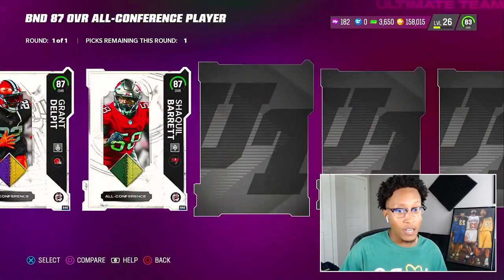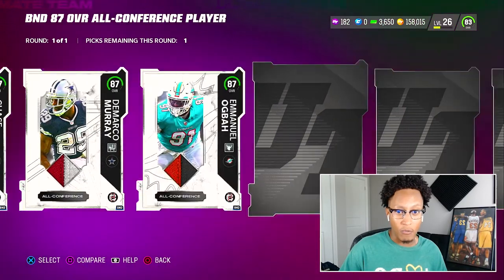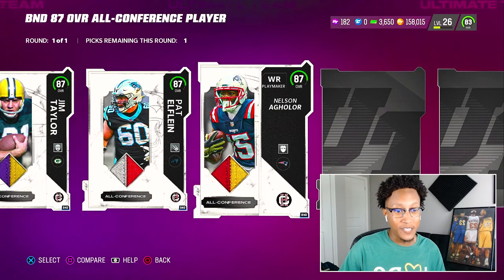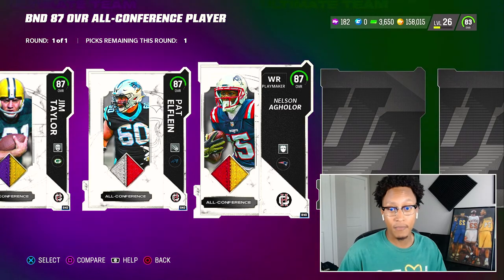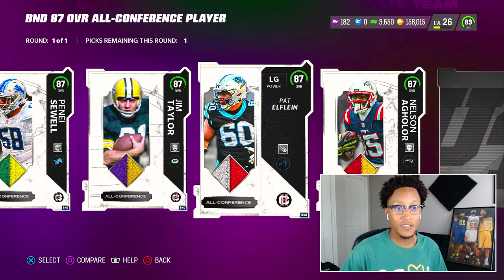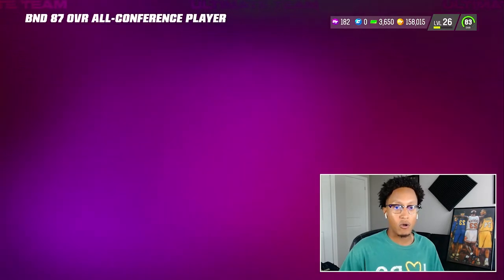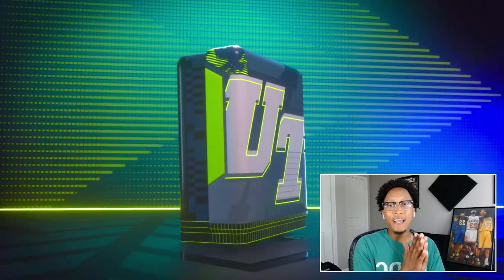First things first, boring pick of the day — we gotta take advantage of these free packs and get our offensive line right. I wanted to pick Nelson Aguilar as a Patriots fan but he's probably one of the lower-tiered wide receivers out of the promo. My first pick: left guard Pat Elflin — free left guard, 87 overall, one of the best in the game. Why not get it for free?